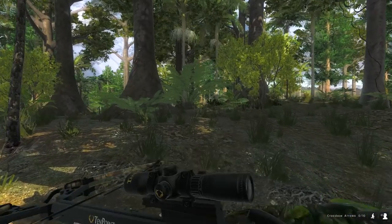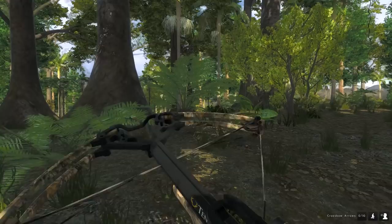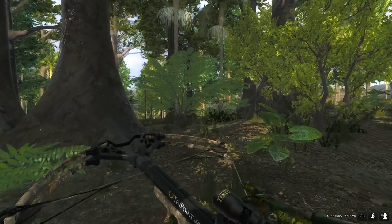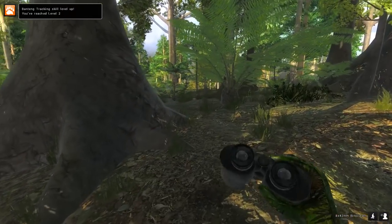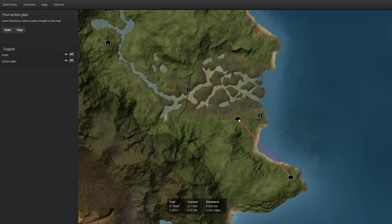We've also got the 10-point crossbow and a 7mm break action rifle for anything that's not a water buffalo or a banteng. We just leveled up the banteng tracking to level two now - we're awesome. I have a tent right here.